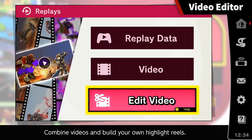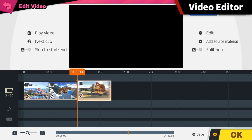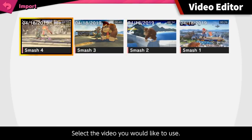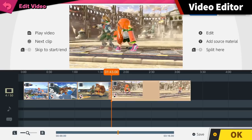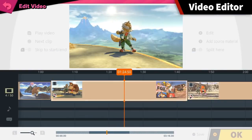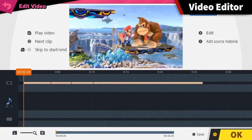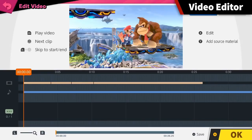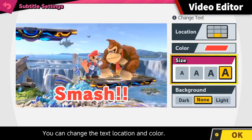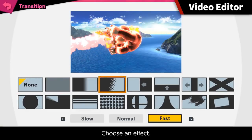Now you can import videos saved to your Nintendo Switch system to a timeline and splice them together. Editing is very simple — just pick the parts you want to keep, add some background music and subtitles, and choose how to transition from scene to scene.